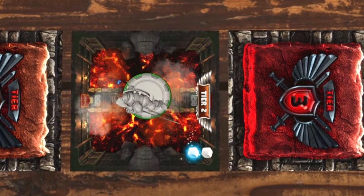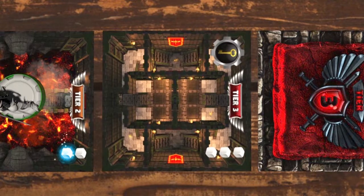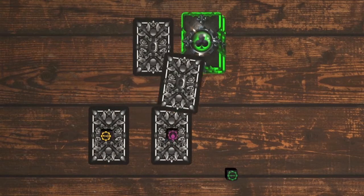When advancing, look at the tier path ahead of you. If the tier path is face down, flip it over to see what obstacle you must overcome. You will roll the weapon dice and try to match the dice with your weapon cards by placing them face down.